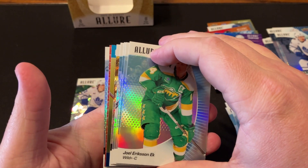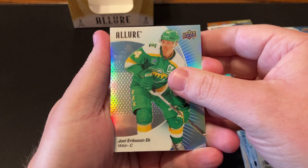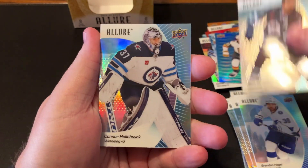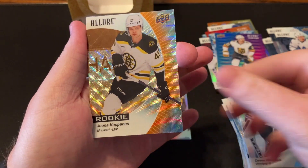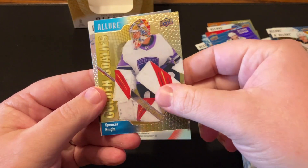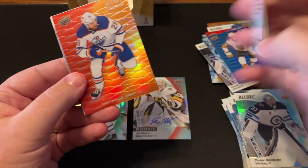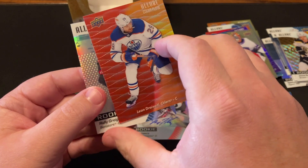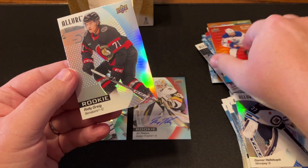Last pack of the Hobby Box. Something gold — a few things there. Erickson Eck on the base. Hagel. Morrissey. Hellebuck again. Kopanen — Yuna Kopanen on the Orange Slice. Spencer Knight on the Golden Goalies. And Leon Dreisaitl on the Red-Orange. And Ridley Gregg again. No Conor Bedard. Wow. What do you say after that one? Brutal. Savage. Rinked. Thanks for watching, guys.